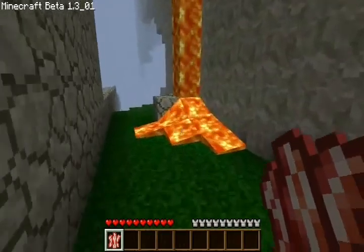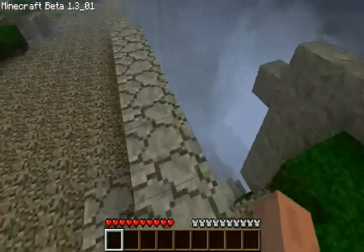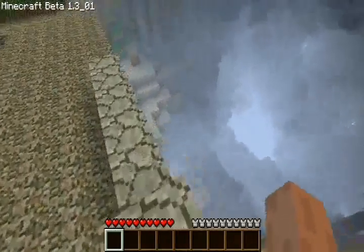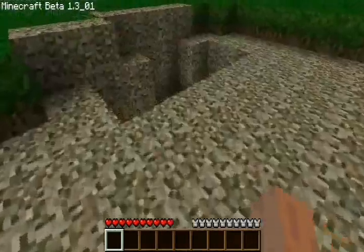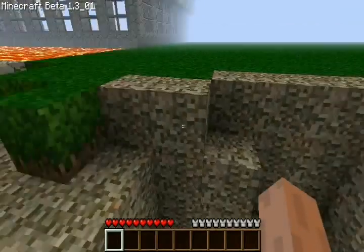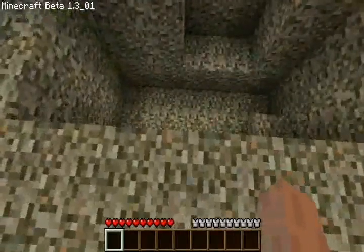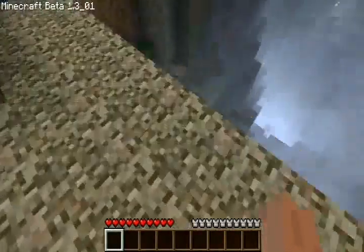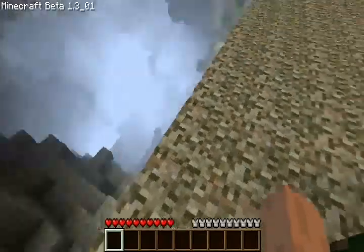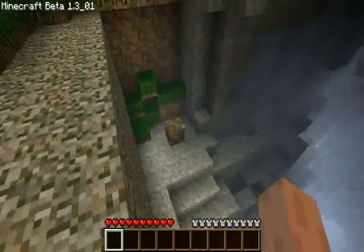I'm gonna throw this in the lava quick because I don't really need it in my hands at the moment — it's a bit of a waste of inventory. Thank you lava spawn for being there. I did not put that there — that was actually there when the map generated. Lucky me. That was dynamite fun right there — or it was a creeper attack. No, it was most likely dynamite, or I mined it out. I'm not entirely sure.